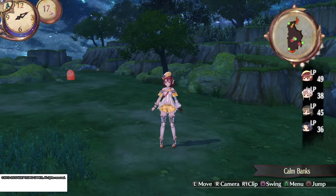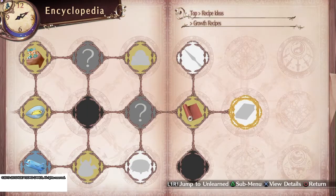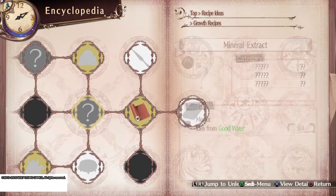Hey guys, welcome back. In this one we are going to unlock Mineral Extract. Super easy. The idea is from Good Water — you literally just need to gather Good Water at Calm Banks. It's in the Strand area.